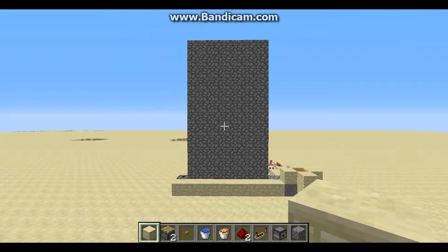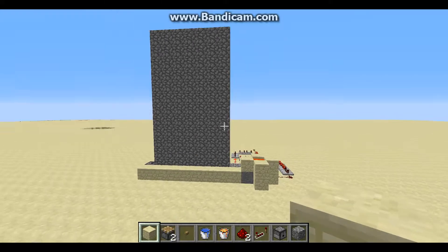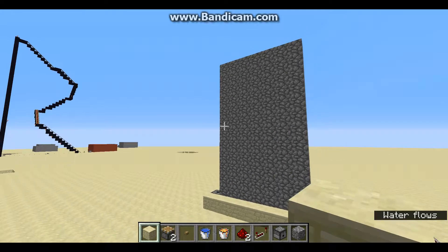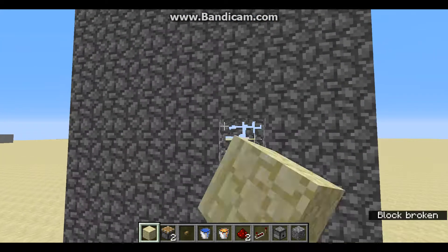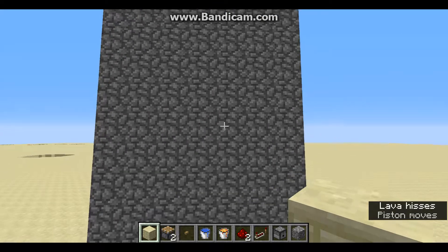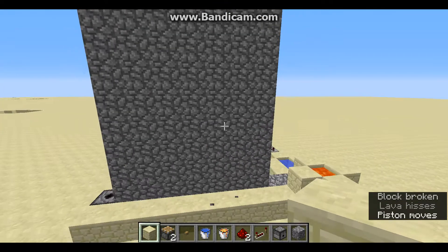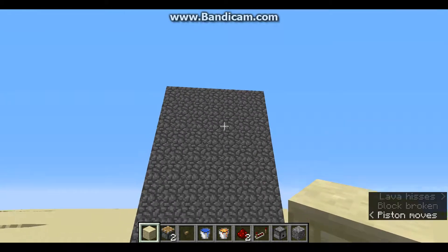Hey guys, Ultimate Power here. Welcome. Today I'll be teaching how to make an unbreakable wall. The same concept can be applied to make a building — you basically make the wall on all four sides. As you can see, when you break something, the broken space automatically fills up, so you practically can't get through.